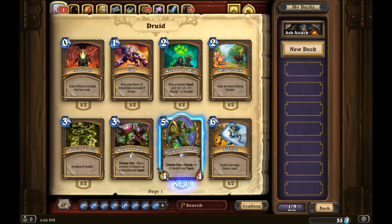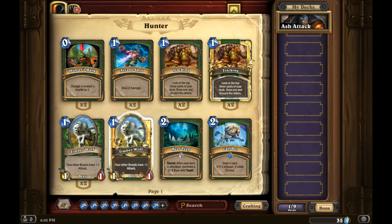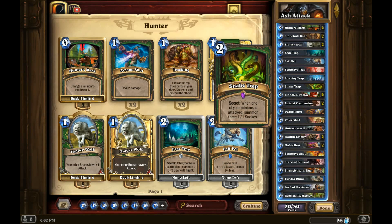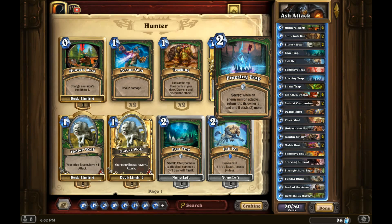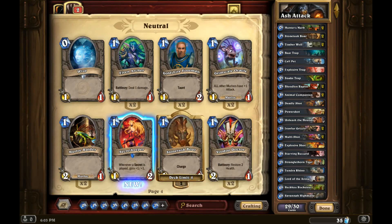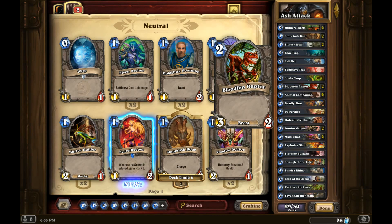So yeah, I'm fairly new to this game. I am not terrible at it, but I do get my ass handed to me on a semi-regular basis, so this could be interesting. This will be a learning experience for me, maybe for you as well. The first thing I want to do is just edit my deck a little bit — get rid of this Freezing Trap, because I never use it. I find it's garbage, at least for my strategy.